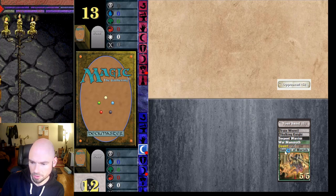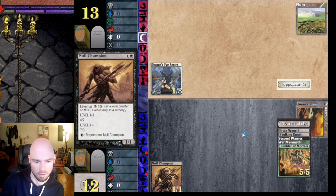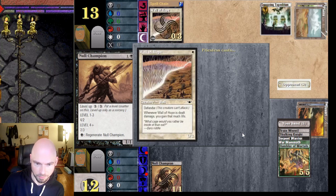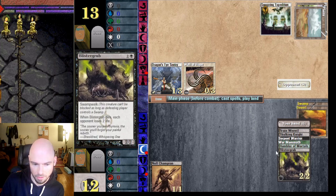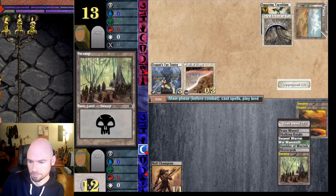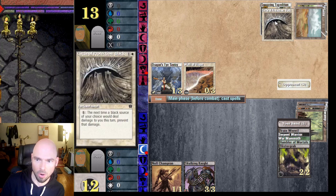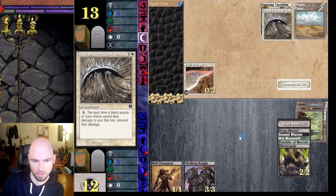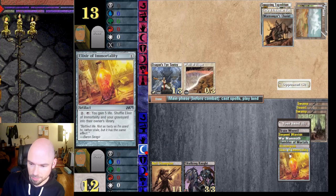Another priestess here with the walls/defender deck. Her deck is kind of slow, which makes having Null Champion out really cool — I can get it powered up fully, though not yet since I don't have any mana. She's got a Circle of Protection: Black — that could be an issue. Any time I deal damage with a black source, she can just pay one mana to prevent it completely.